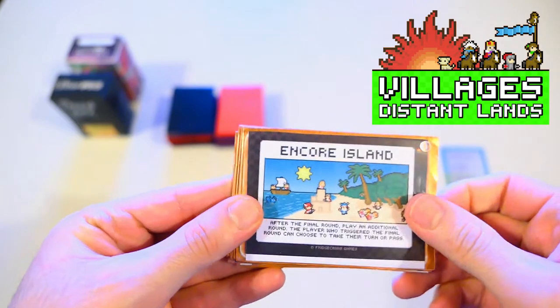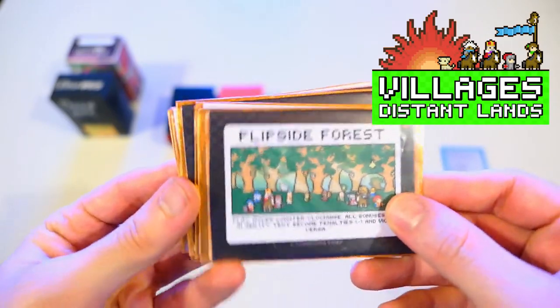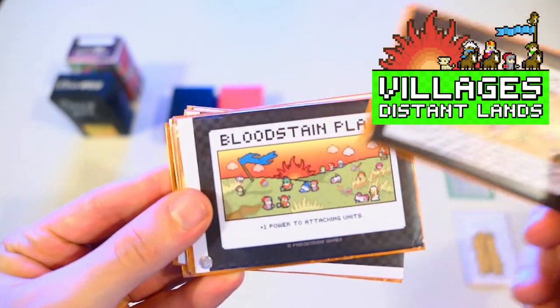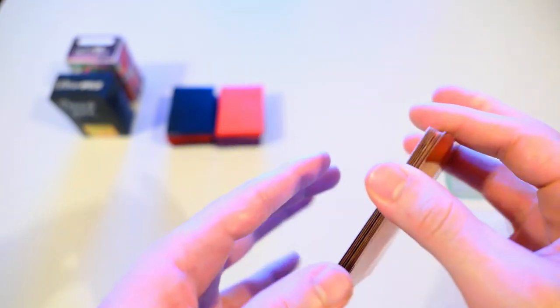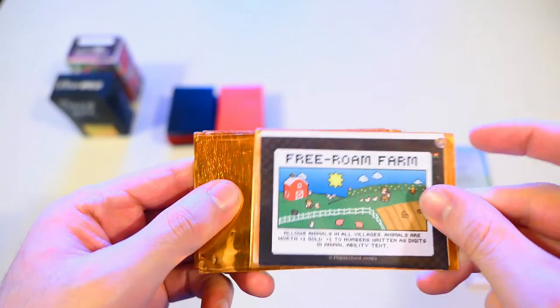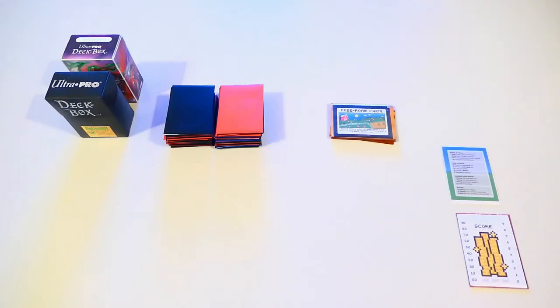The Distant Lands expansion adds location cards to the game — locations that players will explore as they play through the game. Every location sets a special rule that all players will have to abide by while playing a round of Villages. If you've got this expansion, the first thing you want to do to set up the game is shuffle these location cards. Then you reveal the card at the top, take a good look at it, read the text, and place this deck of cards in the center of the table so that all players can look at it and learn about the special rule for the round that is about to start.